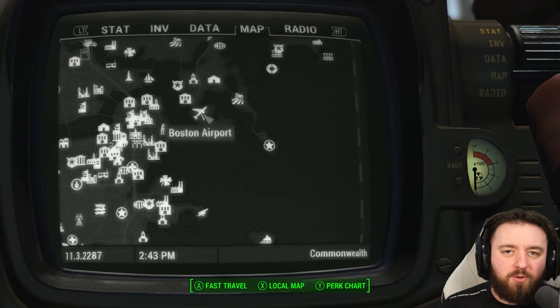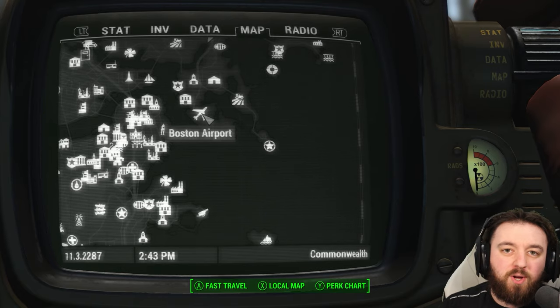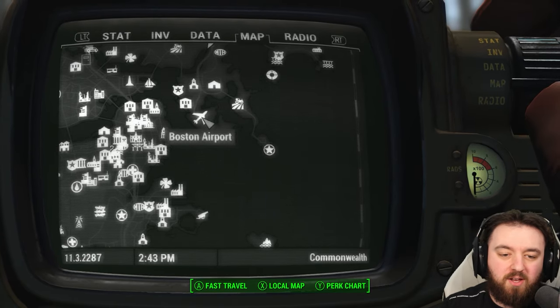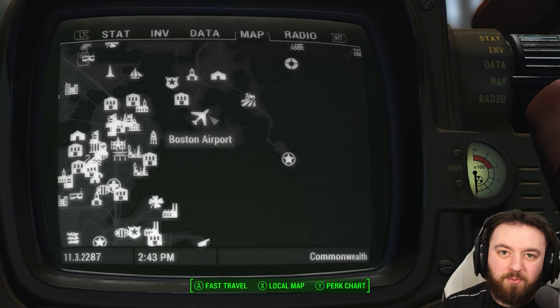It should also be noted that when the Prydwen arrives there are four mini nukes in its armory, and if you do a specific quest for Elder Maxson you can also get a spawn of mini nukes, which is pretty awesome. Bear that in mind when the Brotherhood arrives in your playthrough.